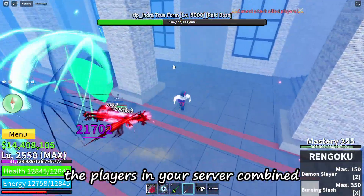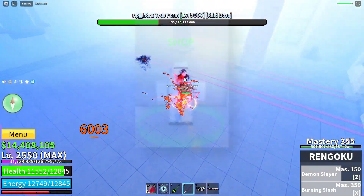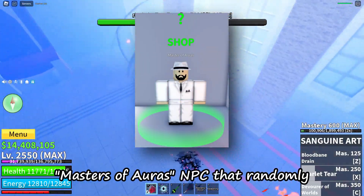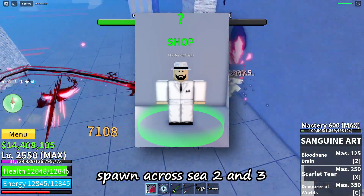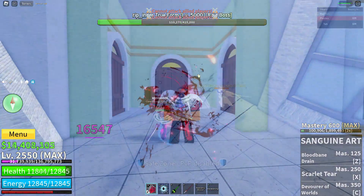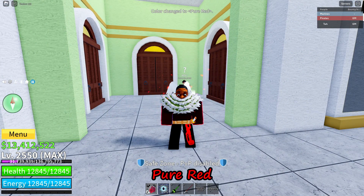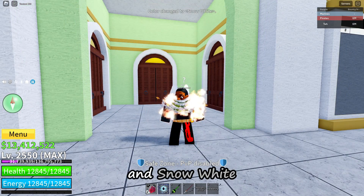Next, the players in your server combined need all three legendary aura colors. They can be bought from the Master of Auras NPC that randomly spawns across C2 and C3 in set locations. The three colors are Winter Sky, Pure Red, and Snow White.